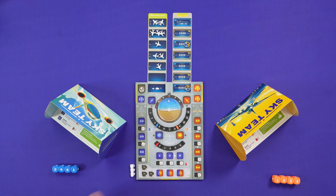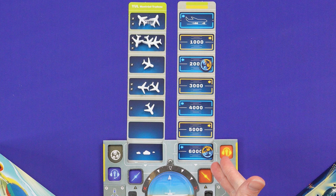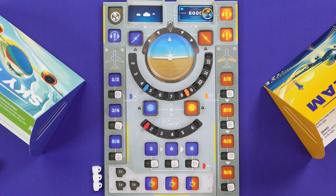It is a dice worker placement game that plays over up to seven rounds — that's how many steps of altitude we need to drop before we coast into the airport at Montreal, the first and easiest scenario. We need to manage the balance of the plane, the speed, and get all the air traffic out of the way.